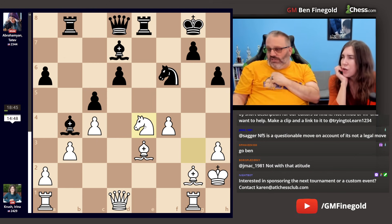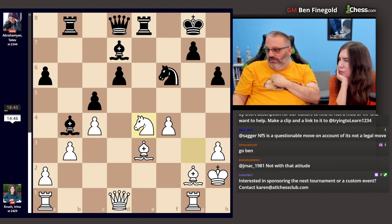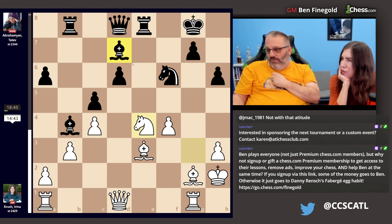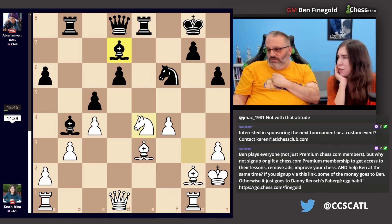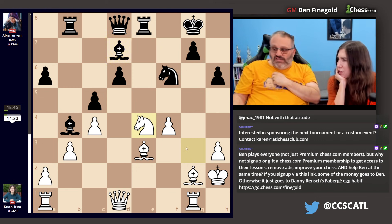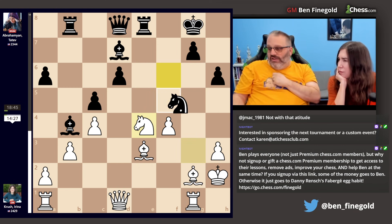This is my favorite variation of all time because bishop takes h3 — yes. I was just trying to understand: if she were to take with the queen... no, because the knight's on g3. With the knight on g3, the rook isn't protecting anything, so now if you do this...